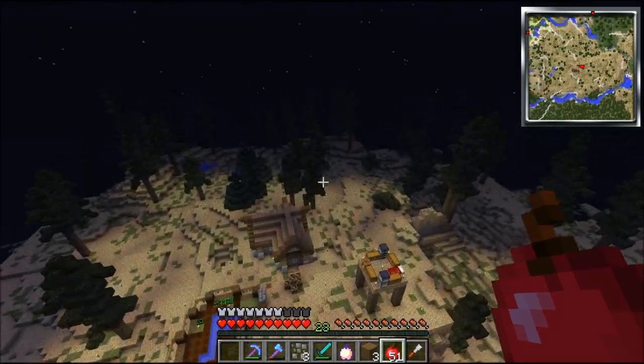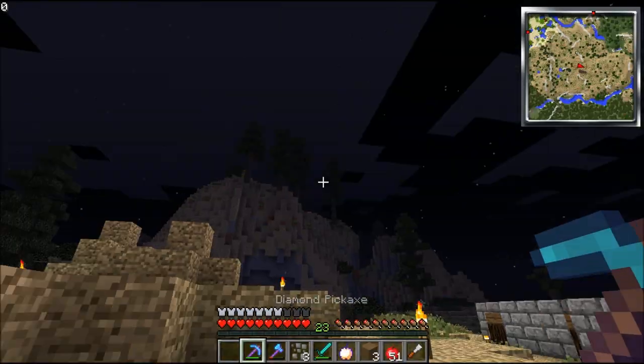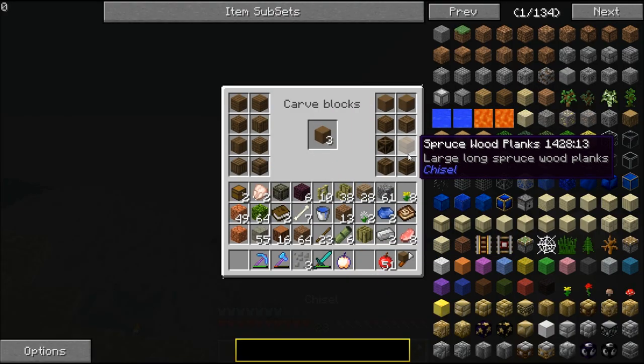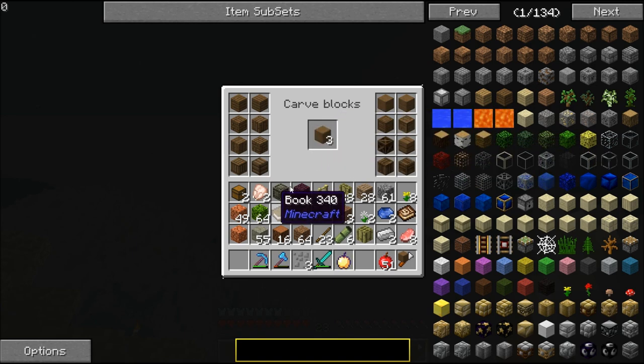There are so many mobs. But yeah, the crates are awesome. I just want to look up — can you re-chisel stuff too? Yeah, you can. Just put it back and it will work. That is insane.